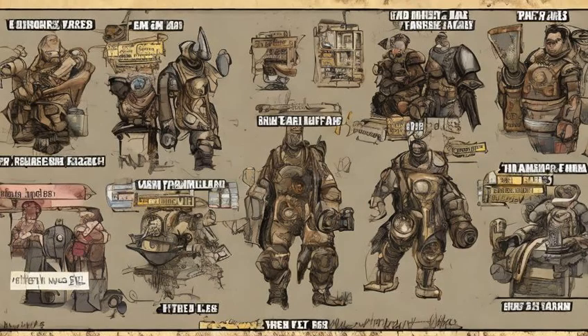One possible spawn for any type of trader — Level 4 merchant, Caravan Trader, Provisioner, or Patrol — is a road by MedTech Research.